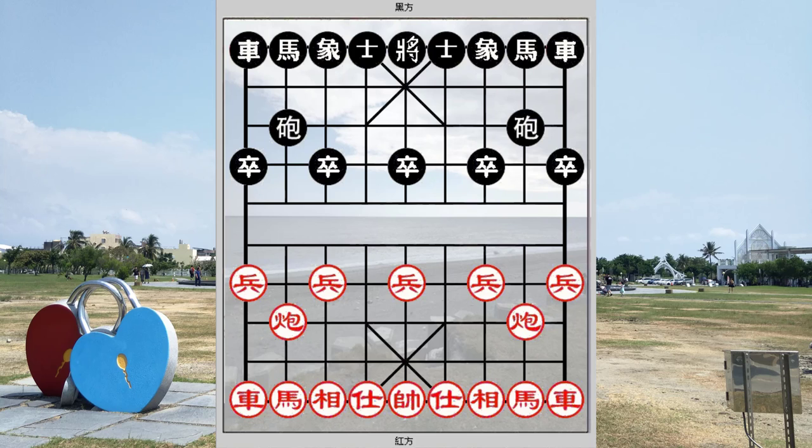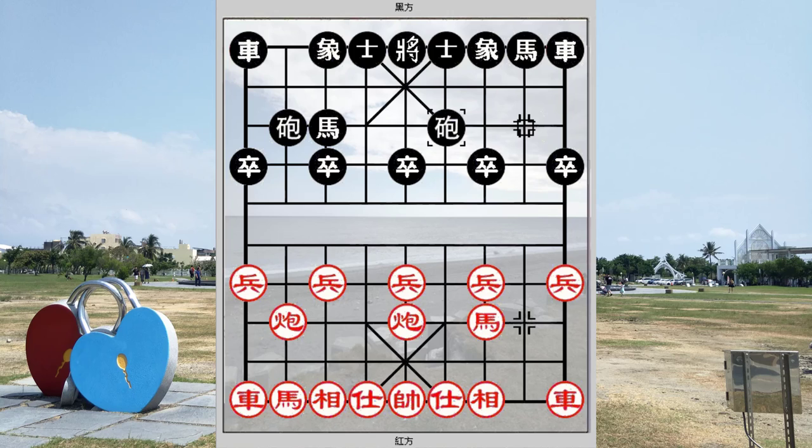Hello everyone, welcome to this week's video tutorial. This will be the before in Chapter 7 of Grandmaster Huronghua's Sandwich Horse Treaties. Central cannon, bell corner cannon, rank chariot variation.